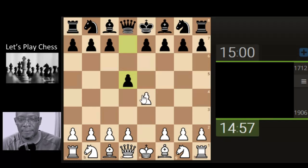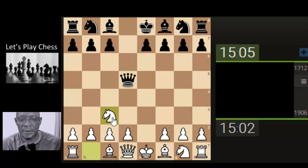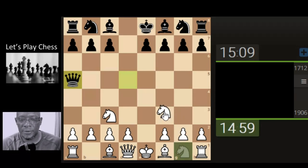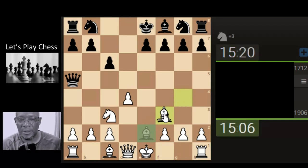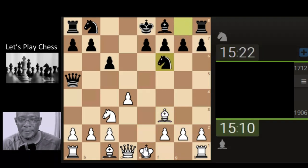Capture the pawn and develop the knight, attacking the queen. This player is going to be a little bit arty but let's keep it as simple as possible. Push the pawn, opening the dark square bishop, develop the bishop ready for castling. Let's capture and castle.